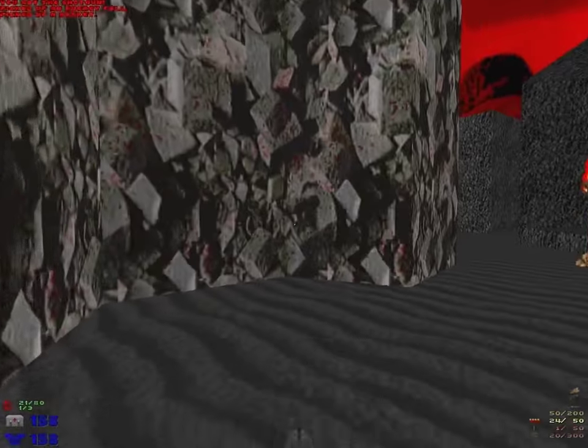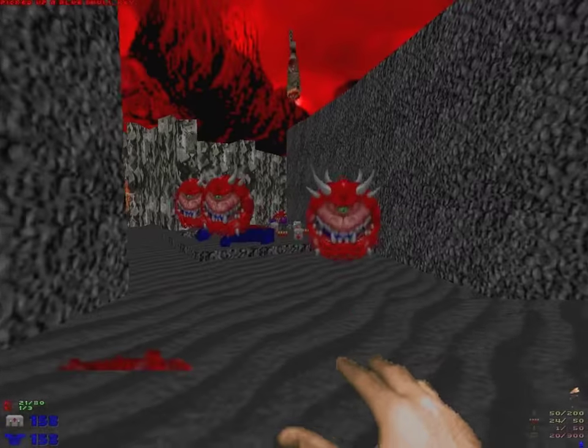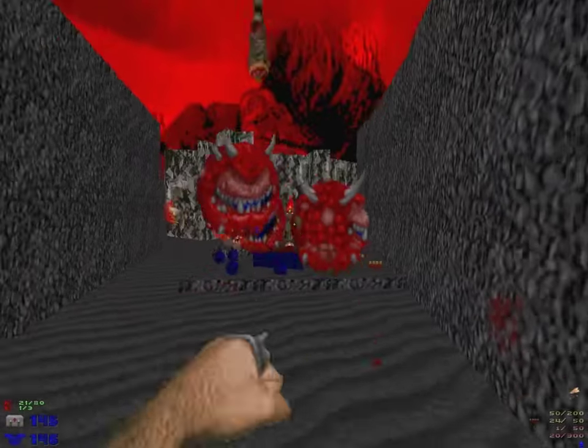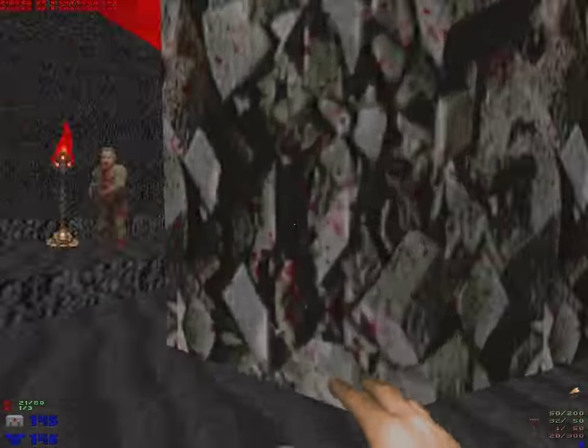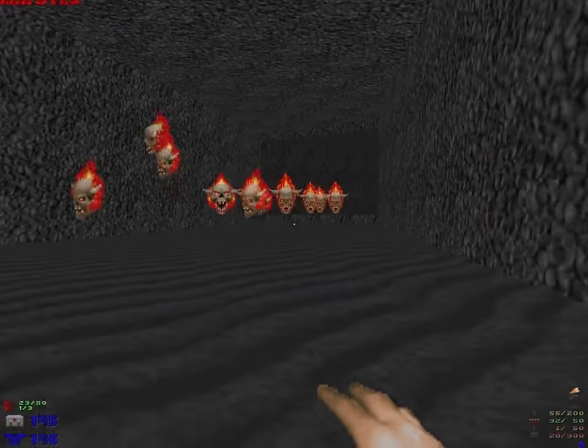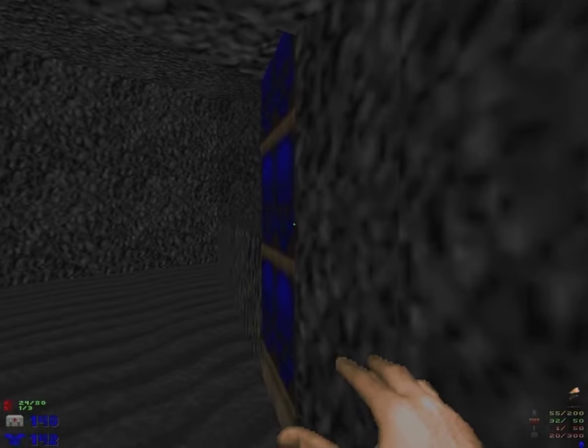It's a cyberdemon fight, but there's no berserk pack and there's no invulnerability, so you have to spend like 30 minutes sneaking one punch in and then running away and not getting rocketed in the face - which can kill you in one shot if you're unlucky, even if you have full armor and health. There's a bunch of soul spheres on it. Doing E3M8 Tyson would be pretty annoying too.